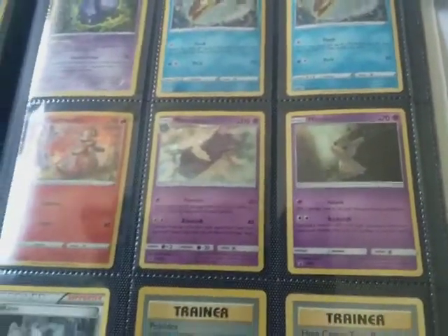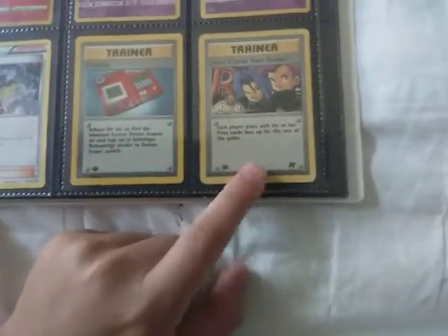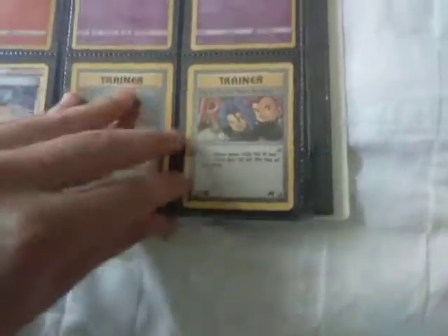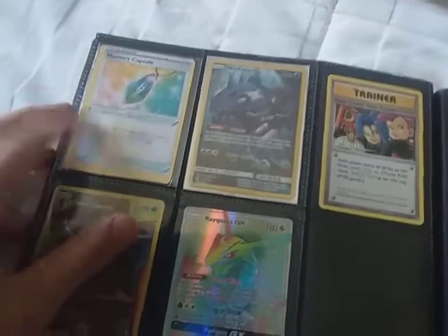Then I've got all my promos. The one I hate the most is right here in the corner — can you guess which one it is? Karen — stop being such a Karen! Look at this, it's a Black Star promo. Then we've got a first edition German Pokédex, first edition Here Comes Team Rocket — and I think that's everything. Oh wait, it's not.